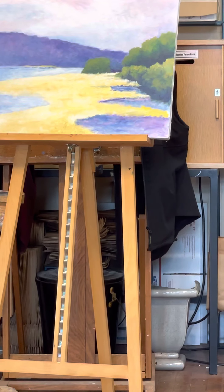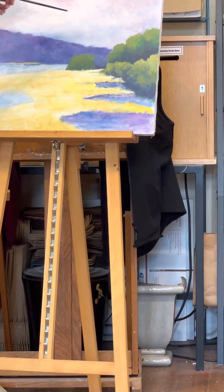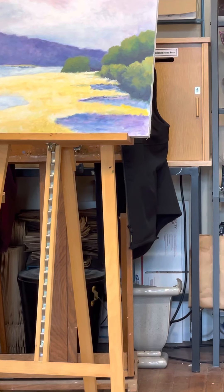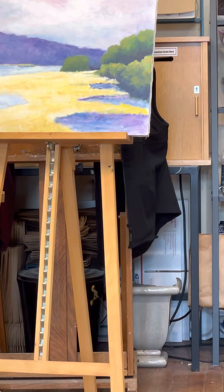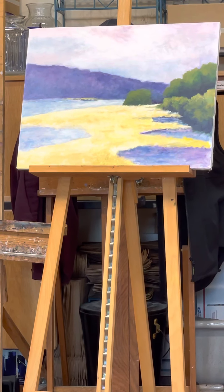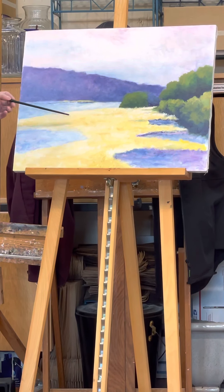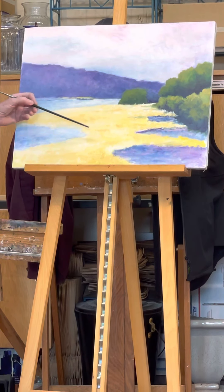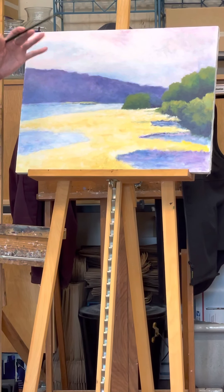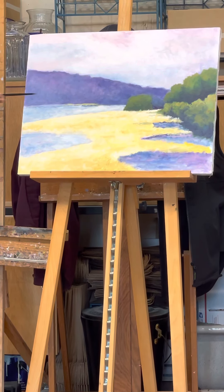Because water reflects the sky, and you've got this lovely sky that has some pinks in it, I think you need a little bit of pink right in there — not much, just a little. You could also have hints of it in the yellow too, not a lot, but just so that it's not just yellow.